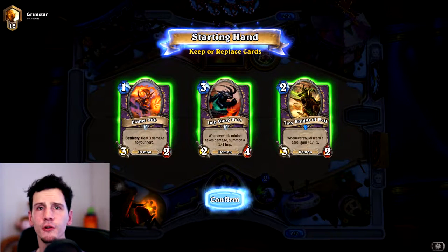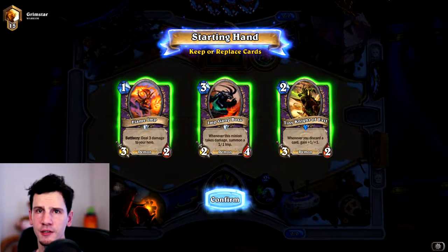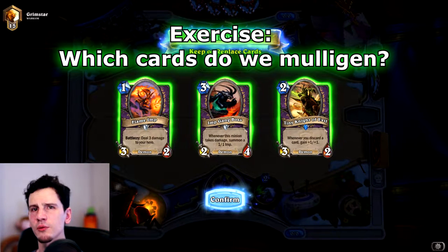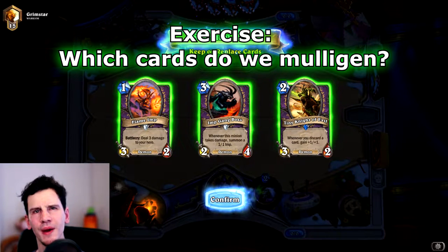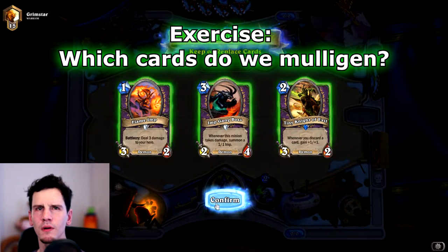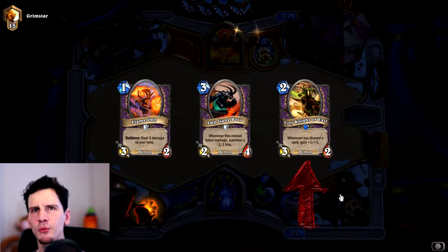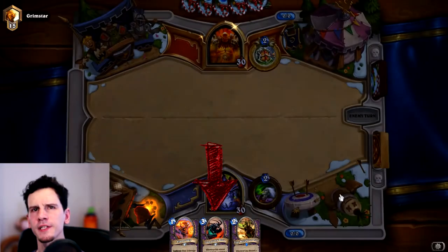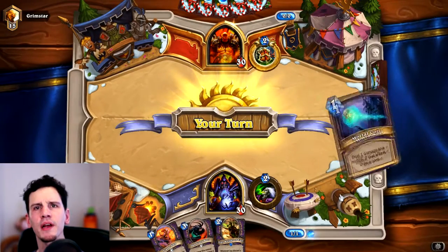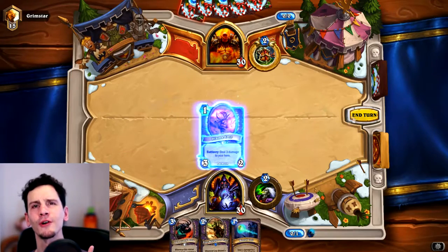It's the start of the game. We drew these cards and we need to mulligan, which means replacing the cards. But which cards do we mulligan? Keep the focus on the mana cost. Well, we don't mulligan any card at all. We have a 1-mana card for turn 1. On turn 2, we have 2 mana, so we have a 2-mana card. And on turn 3, we have 3 mana, so we can play our 3-mana card. Just like that, you're able to look 2 turns ahead.